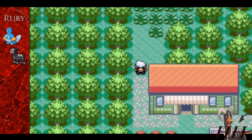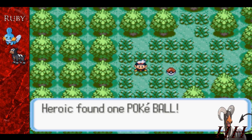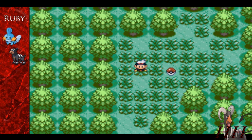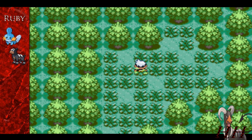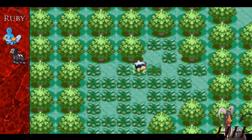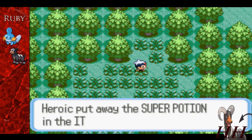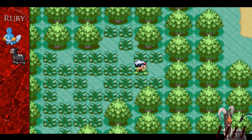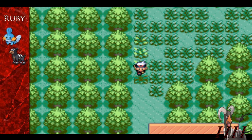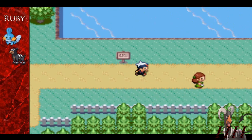There are more items hidden up here — two hidden items and one visible item. There's a Potion, a Pokeball, and a Super Potion. The Super Potion is right up here. Then we get attacked by another Zigzagoon — I just want to make sure there aren't any more items. Zigzagoon is being a jerk; I'm leaving it alone.